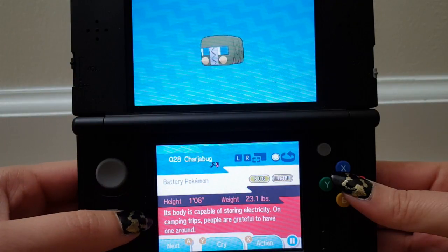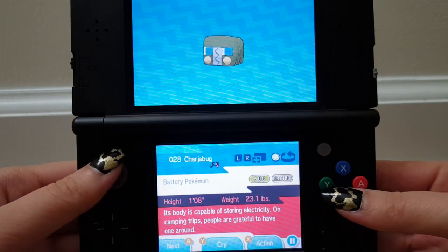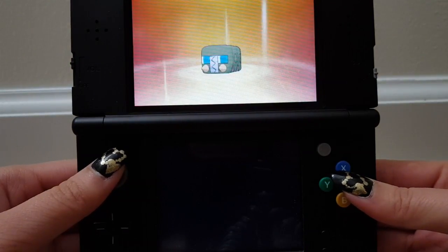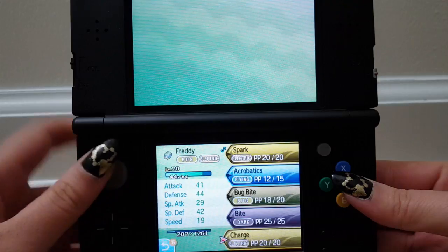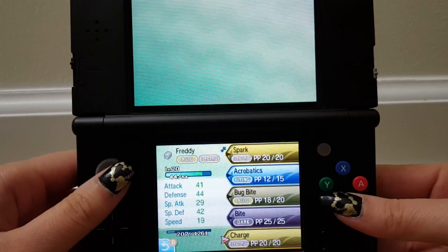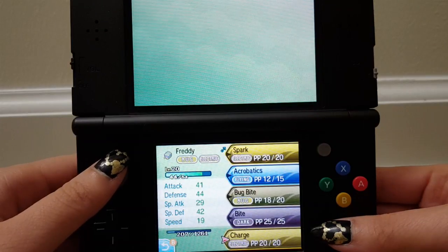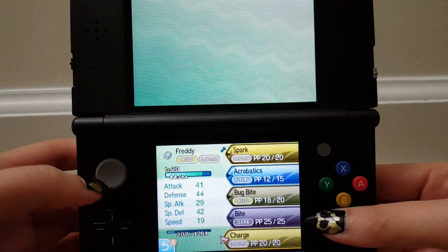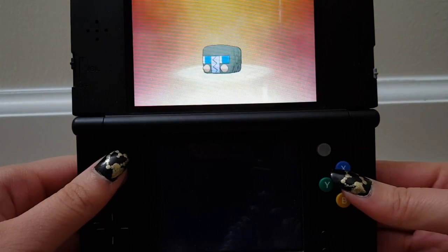We got ourselves a Charjabug now — its body is capable of storing electricity. On camping trips, people are grateful to have one around. Definitely looks like a little tiny bus. Freddy wants to learn Charge: boosts the electric move used in the next turn and raises Special Defense. I'm not gonna learn it. Freddy has a really strange moveset repertoire — there's an electric move, which makes sense as a bug electric type, and Bug Bite, but then it also learns Acrobatics and Bite, which is just very strange.